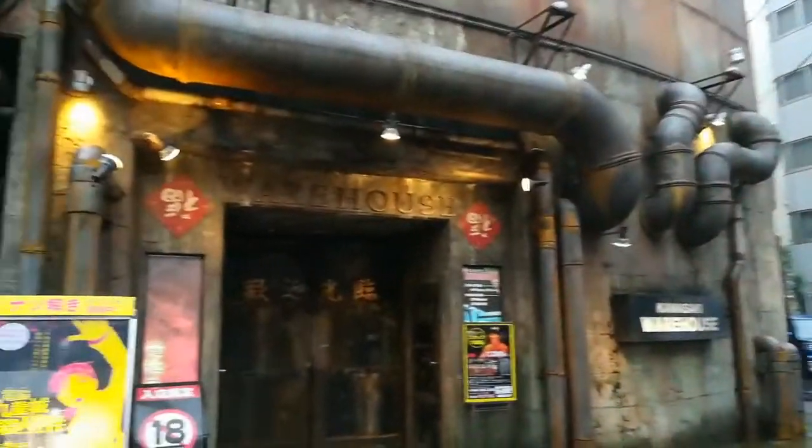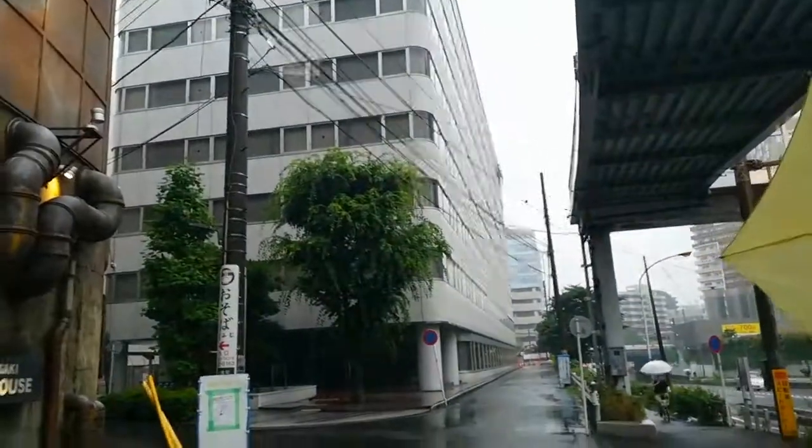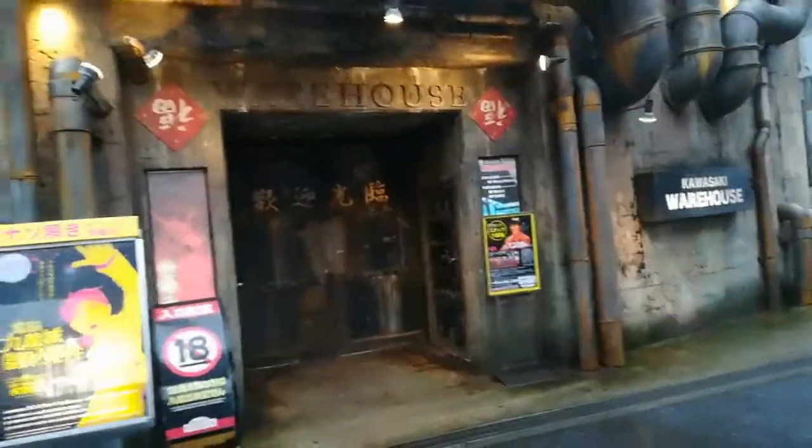So my friend Phil is actually the one who showed me this place — he spent quite a bit of time here. I brought the crappy weather from Kansai with me; it's raining like a mofo, but we're gonna be in there so it's all good. Let's see what the entrance is like. Welcome to the warehouse — you get a little Cantonese in the background. This is what the first floor is like; all the arcades and good stuff is on the second floor. Alright, let's go to the second floor.